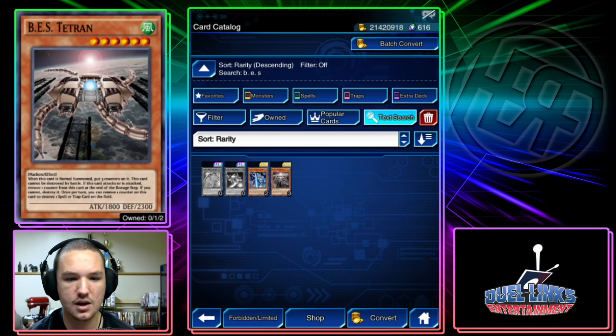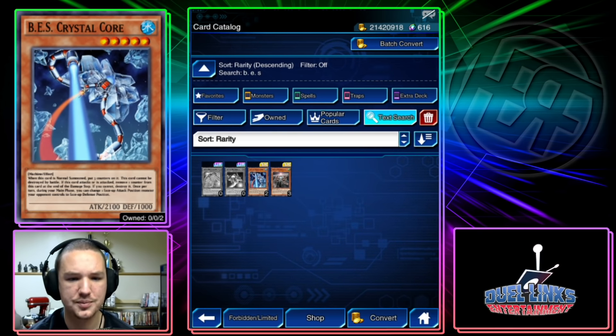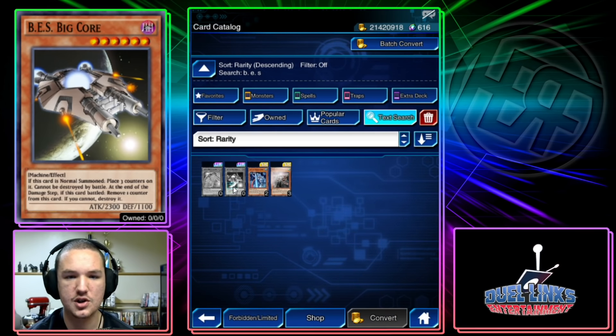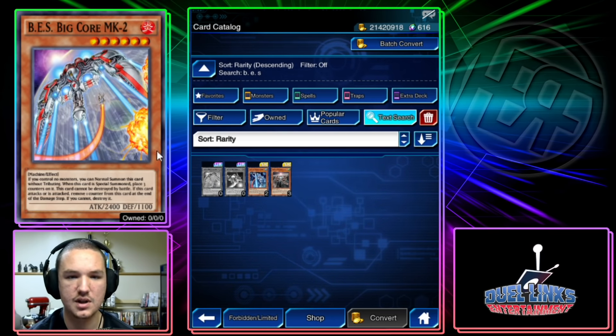We also have BES Tetran: when this card is normal summoned, put three counters on it; it cannot be destroyed by battle; if it attacks or is attacked, remove one counter at the end of the damage step. This one destroys a spell or trap and has all the same effects. BES Crystal Core: same counter mechanic, but once per turn during your main phase you can change one monster's battle position. So those two have meaningful effects — one changes battle position, one destroys a spell or trap. BES Big Core Mark 2 is basically the same thing — I guess that's why it's marked 2.